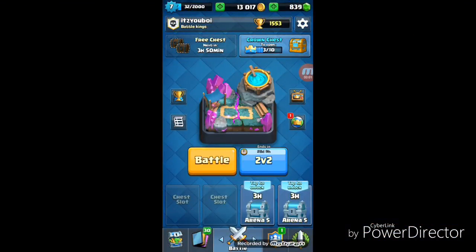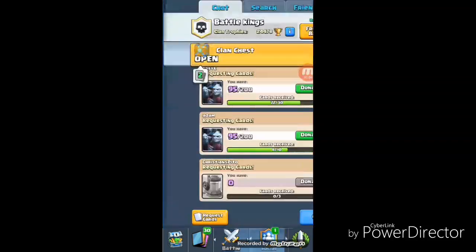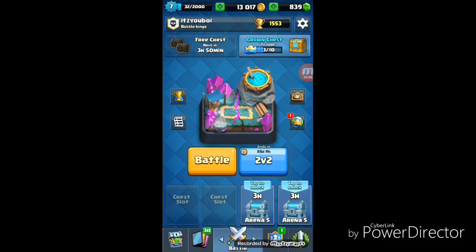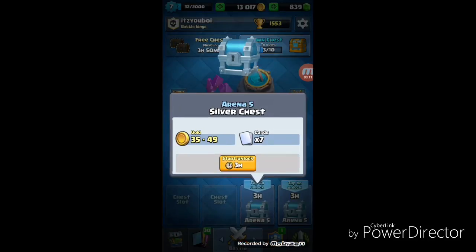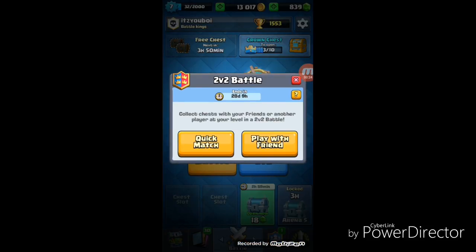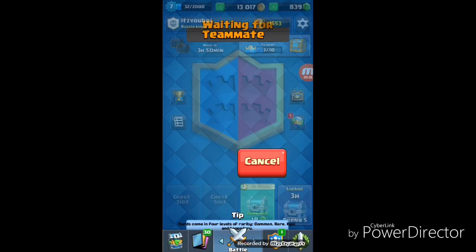Welcome back everybody, my name is Cooper Sleeper, and today we're doing some Clash Royale. In today's episode, we're opening our clan chest, a crown chest, and a silver chest. So stay tuned for the clan chest. But the first thing we're going to do in this video is do some 2v2 battles with my friend Adam. Let's get straight into this.